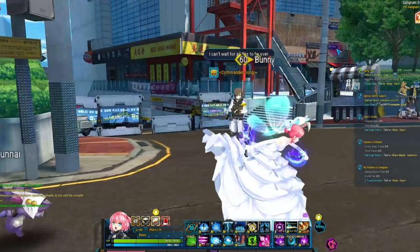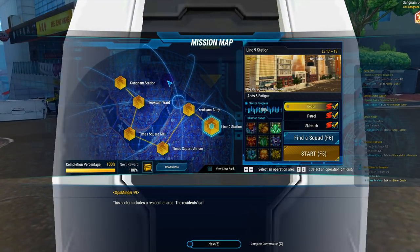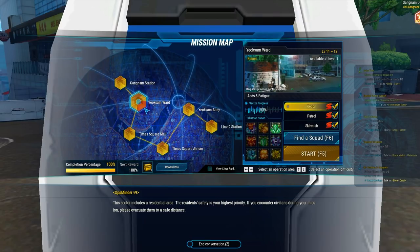For dungeons, you go to a machine called Ops Minder version 9. Here you can see all the dungeons on the left side and difficulties on the right side. Recon, patrol, and skirmish — you can think of them as easy, medium, and hard. Later you unlock extreme mode called Assault, starting in Han High School and later areas. You can't jump ahead; you follow a sequence by clearing recon, which unlocks patrol, which unlocks skirmish, and also the next dungeon.